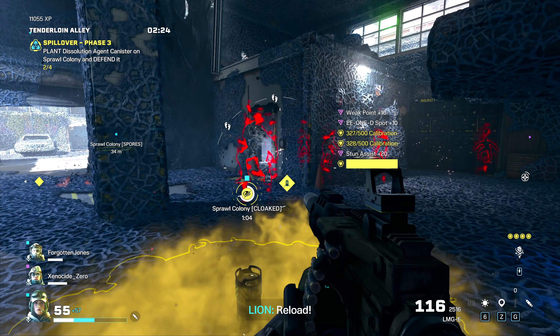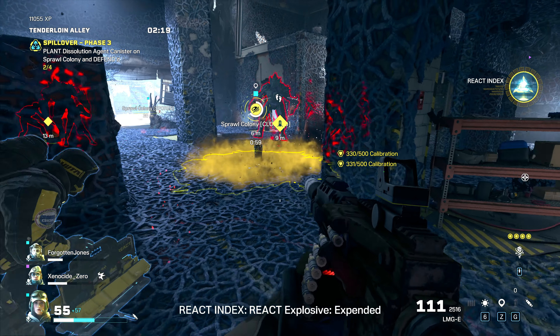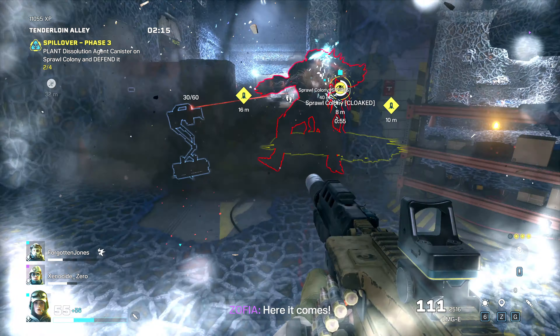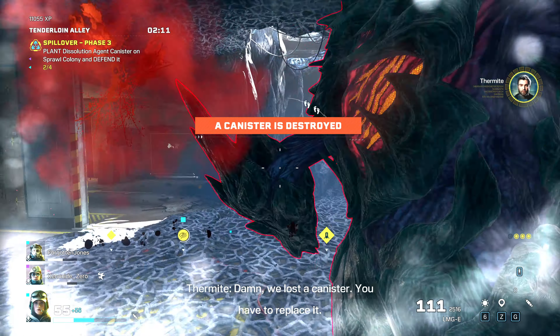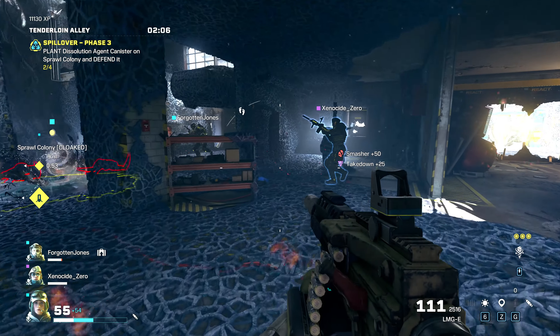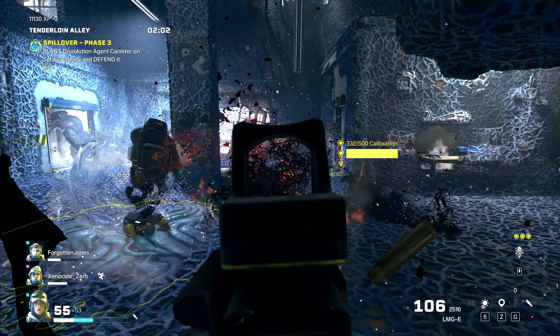I always use stun grenades, or Ela. Smashers come to the party thinking they're gonna wreck shop — not today. As you can see, I take them down just like normal, just like any other mission. They go down like a pile of rocks.